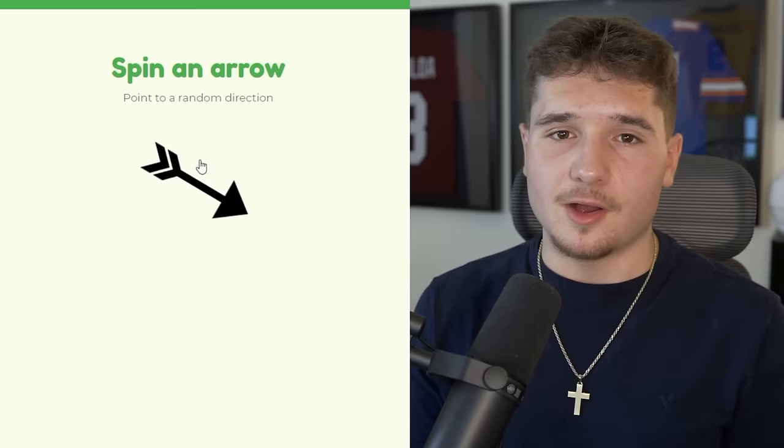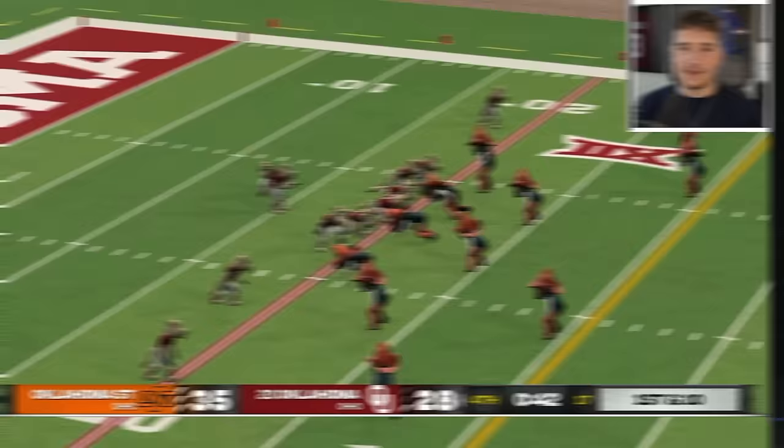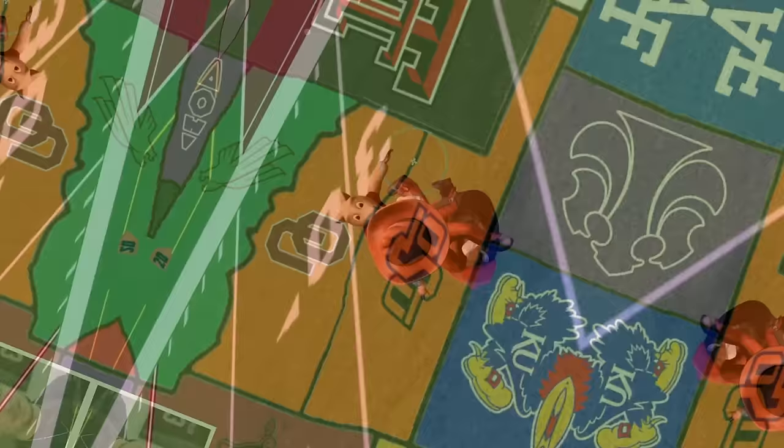Oklahoma State's the next team attacking as they just got landed on, and the arrow is going to run into the tip of Oklahoma's land, so we're getting one final bedlam game. With 42 seconds remaining, the Cowboys are on pace to win just like they did in real life. Oklahoma's thrown up a prayer though, and it's intercepted.